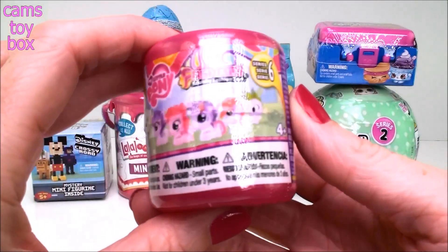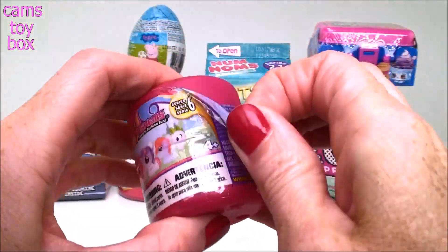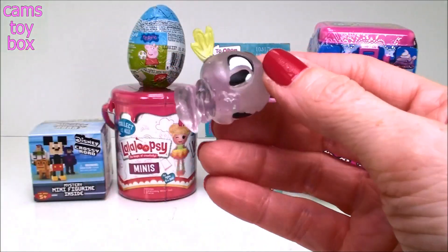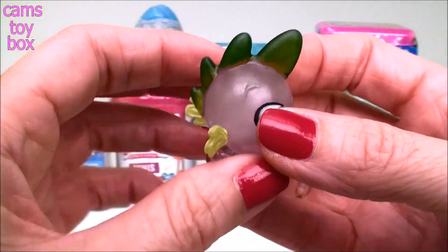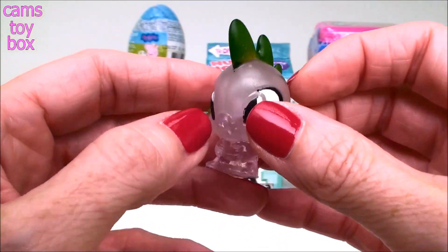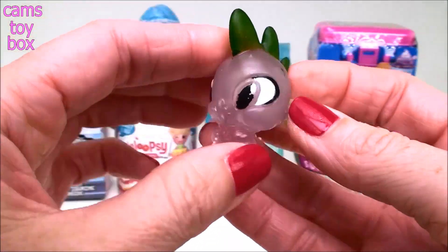Our first one to open is from My Little Pony and this is a fashion surprise from Series 6. These are super pretty — they're the Crystal Edition. Look what we got: we got Spike! I wonder why they call him Spike, do you know? He's got all these spikes on his head. And you see how he's kind of like see-through? That's what makes this called the Crystal Edition.